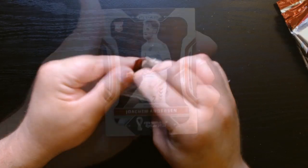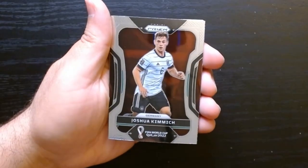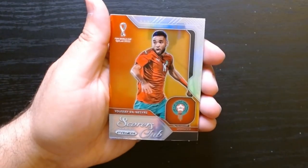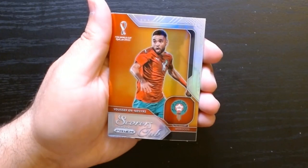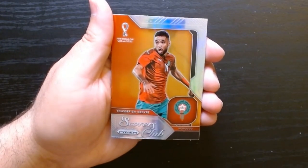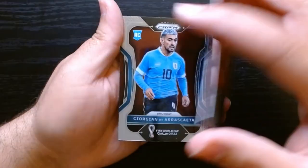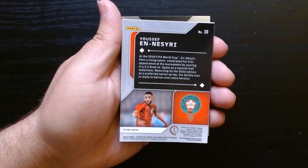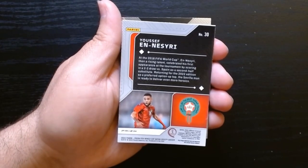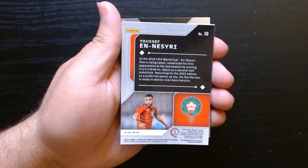Second pack, let's go. Joakim Andersen on that rookie. Kimmich from Germany — okay, this is nice. Insert: Youssef Nesiri. It is a Scorers Club. Let's look at the back of that card. Look at that, nice. Where is he from? Is that Algeria or what is that? Don't really know — you guys let me know.